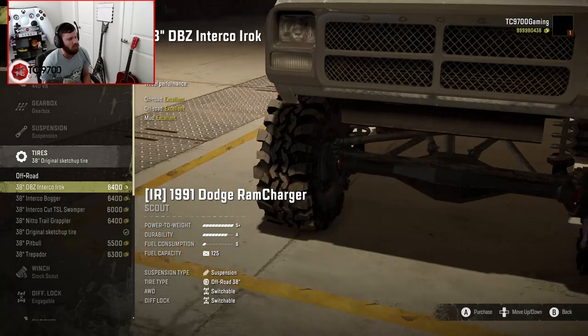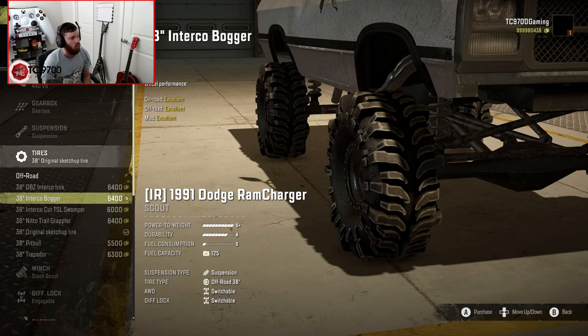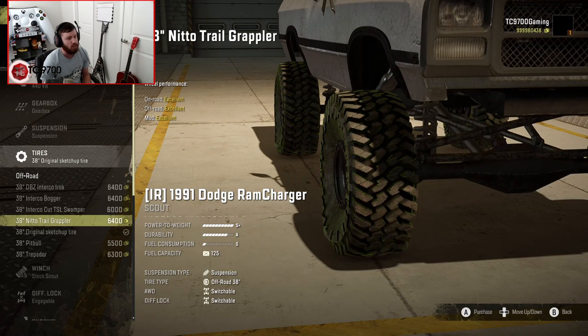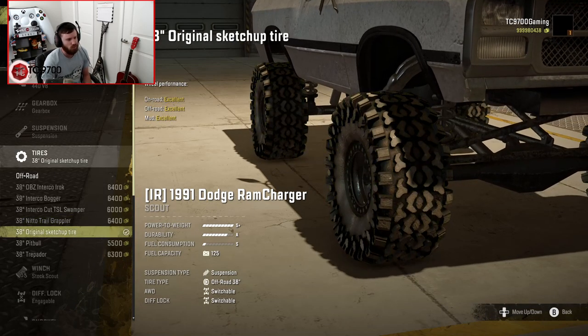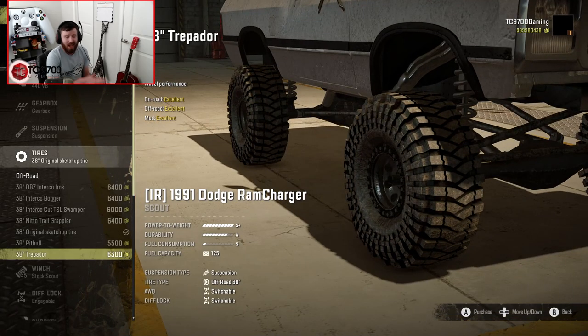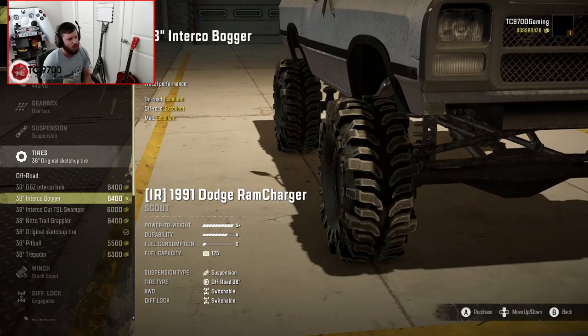You do have some interesting tire options though. You have a 38-inch Interco IROC, 38-inch Interco Bogger - all of the tire sizes are 38 inches, so you don't really have to think about whether you're going to have the right size or not. You only get one size, but you get a big range of tires. Up next you have cut TSL Swampers, Nitto Trail Grapplers, an original SketchUp tire, and then you have a 38-inch Pitbull as well as a Trepidor. So, a lot of different tire options. I know I always go with the Pitbulls, but I think on this one I'm actually going to go with the Boggers.